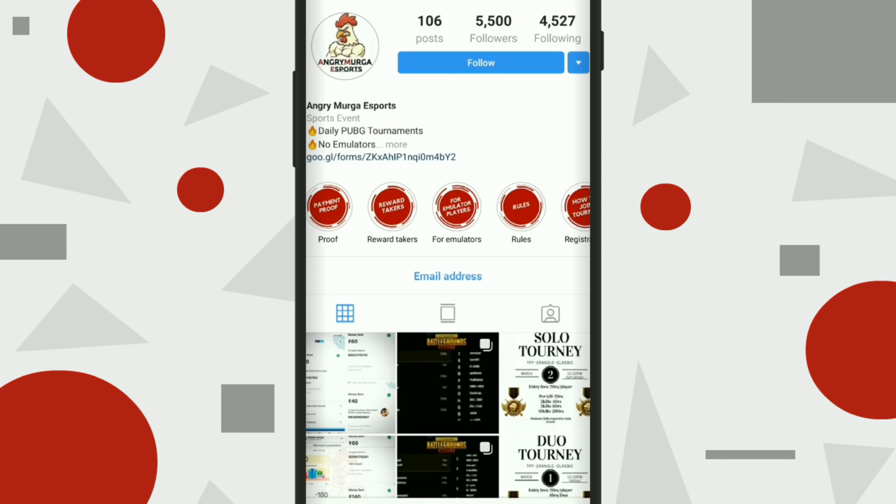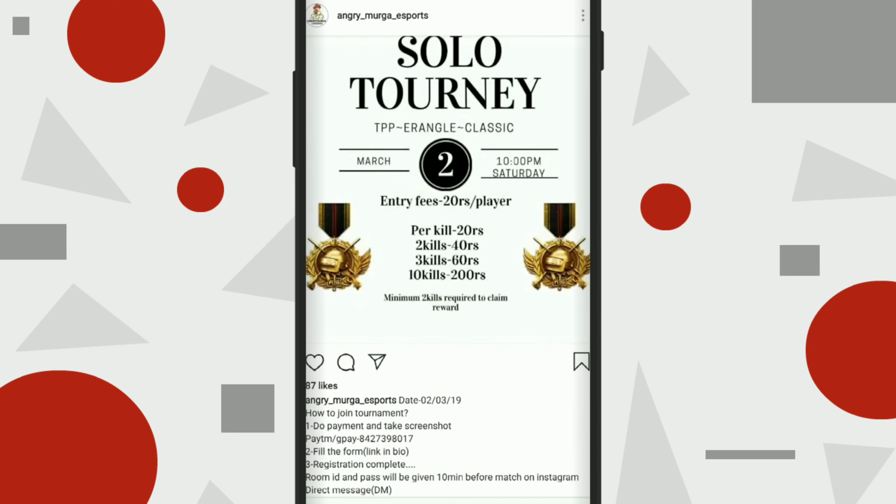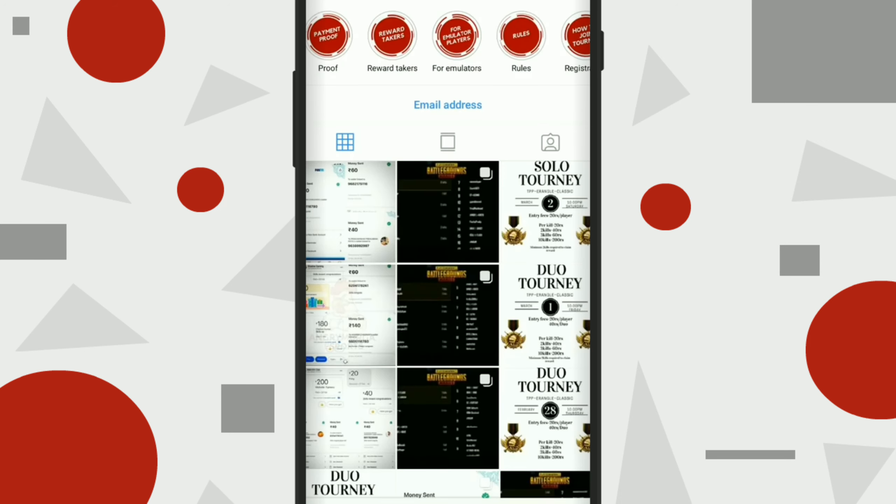So guys, this is the best trick to get a DP skin. I am giving the link in the description of this Instagram — the Angry Muruga. Go and check it out. He will make daily tournaments, but only for PUBG Mobile players. You need to pay money as an entry fee and you will get the ID and password of the custom rooms before 15 minutes of the match start.